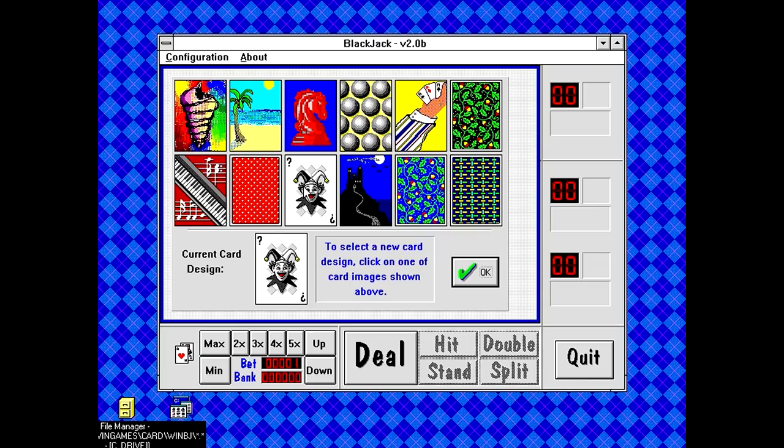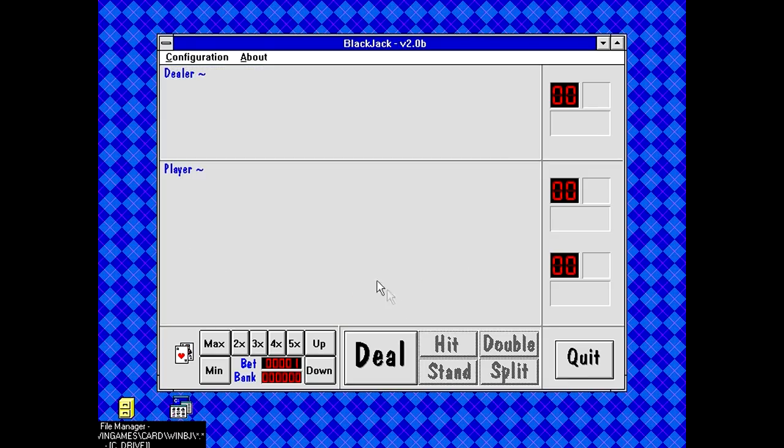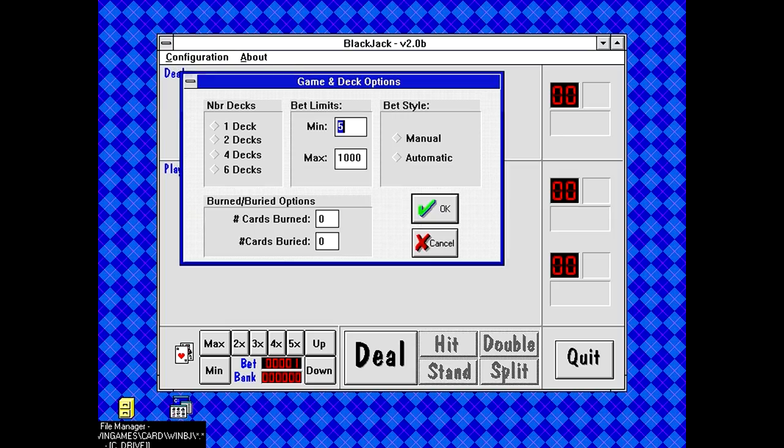It looks like it's using standard Windows cards, except there are a few non-standard ones. This would be a very weird card design to use as the card backing because it looks like the front of a card rather than a back. We'll go with the palm trees. And there are game deck options - you can set the number of decks, burned and buried cards, bet limits, and bet style.